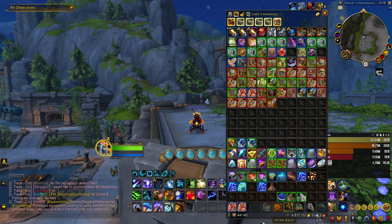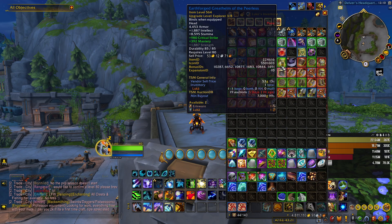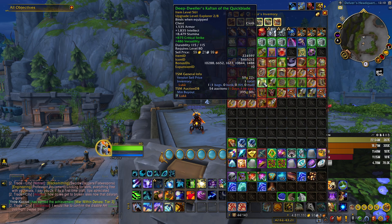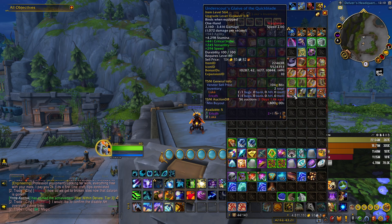The first one is just buying BOEs off the auction house. As you can see, these BOEs are going for not that much gold — this one's going for 400 gold, which you can probably get from just completing quests. 558 item level is more than enough to enter heroic dungeons, but you can also get 561 greens and 564 blues that are also not that expensive on the auction house, and that can increase your item level by a lot.